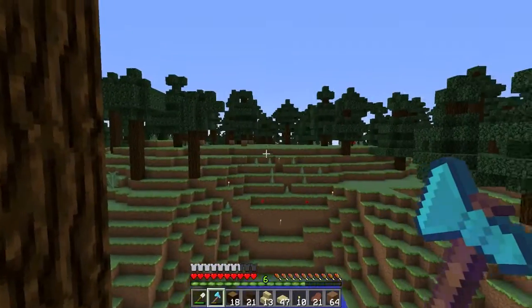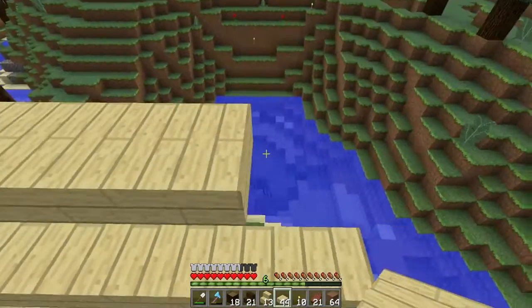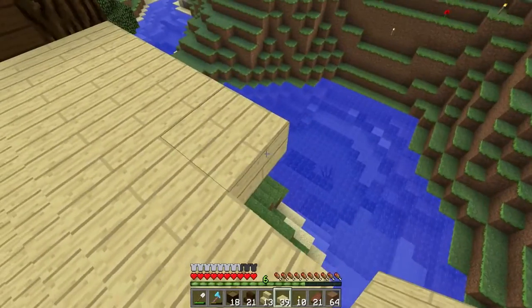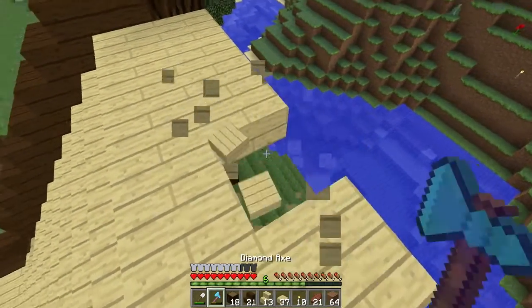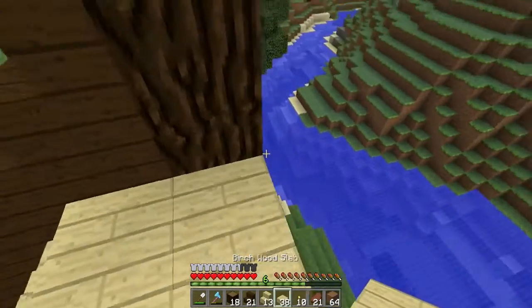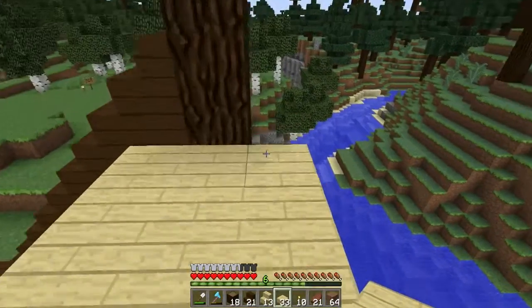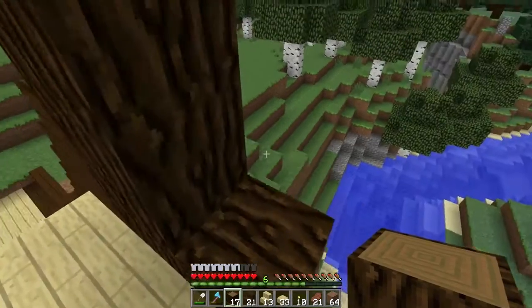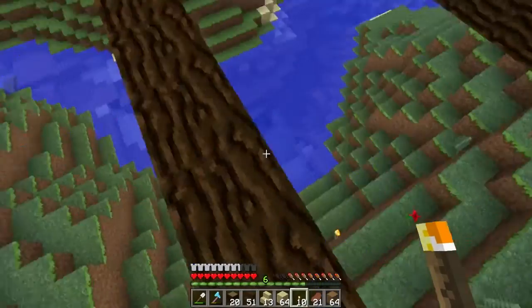We're going to have logs that go all the way across, and when they go across I want them to kind of peep up one from the slab. Let's do this all the way across with the spruce wood. So we finished doing the rail across, and we did this rail across as well.